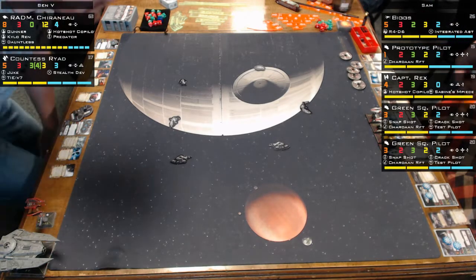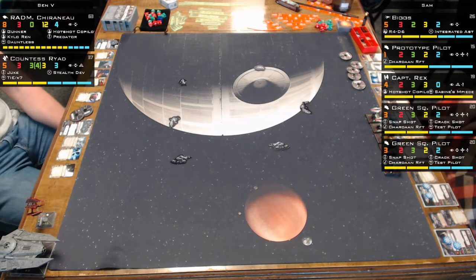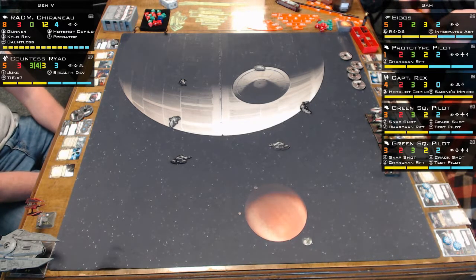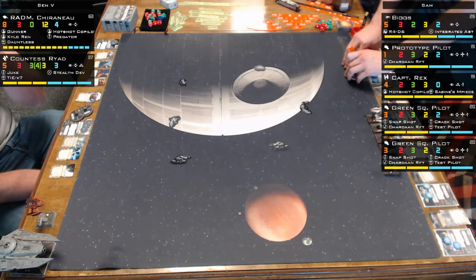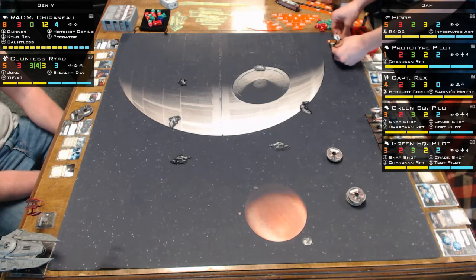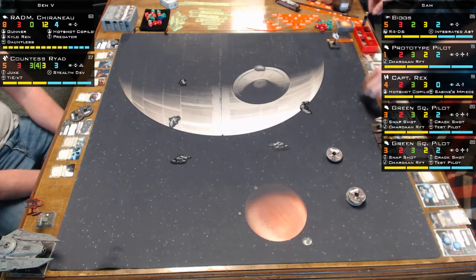We've got a different Ben playing and a different Ben commentating. Ben's setup: he's running a Decimator with Rear Admiral Cherno, whose pilot ability allows him to change an eyeball to a crit at range one to two. He's also playing with Gunner, so if he misses he gets to re-roll.